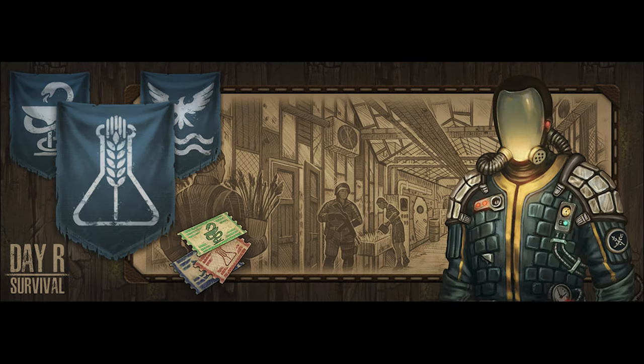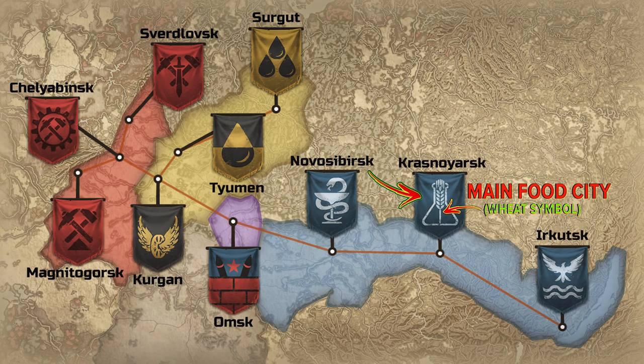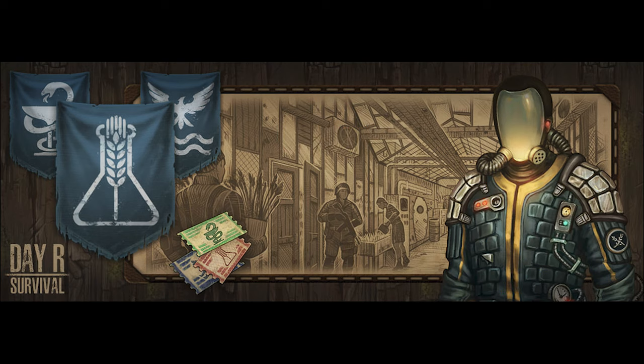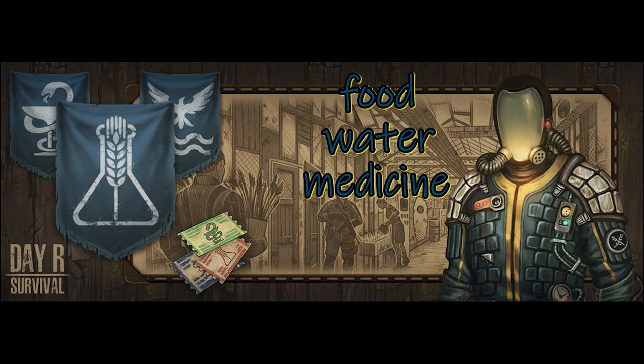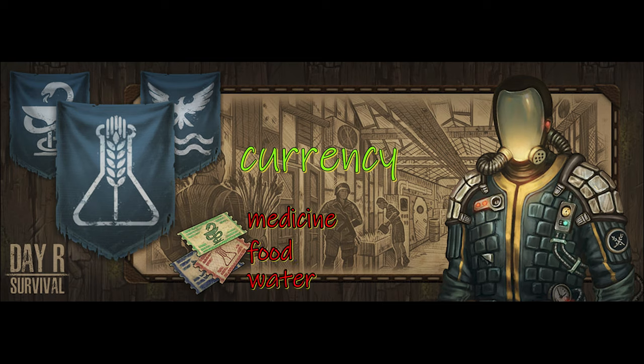The blue faction are a bunch of scientists, doctors, and engineers. The city of Krasinojarsk is the main city — it provides and sells food for all the factions. Novosibirsk is a hospital city that contains most medicines in all the wasteland. And Urkuts is located near a hydroelectric dam — it provides clean water, electricity, fishing, and defense. The blue faction has food, water, and medicine, but it needs tools and weapons. Their forms of currency are cards: green for medicine, red for food, and blue for water. For the other European cities, they use black rubles.